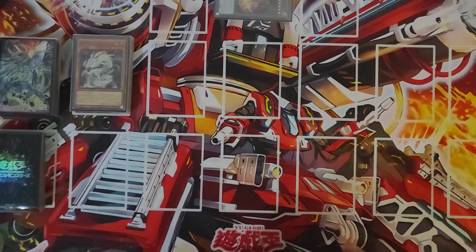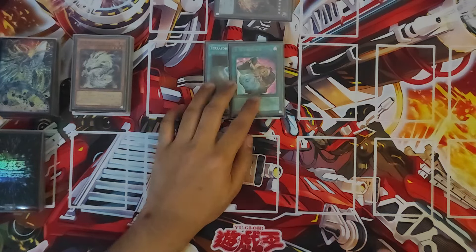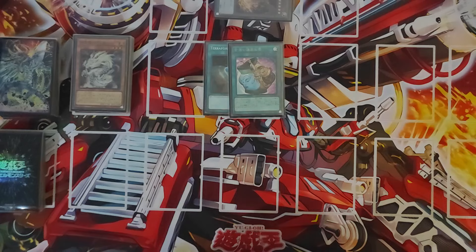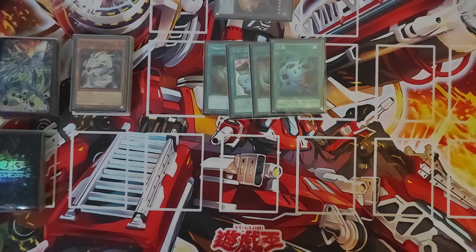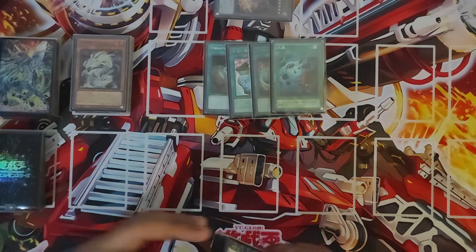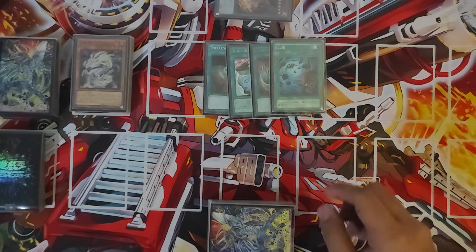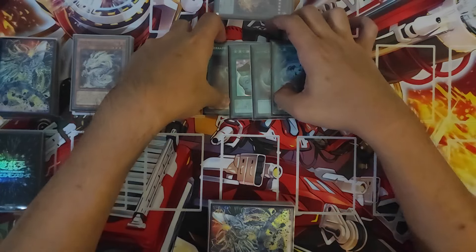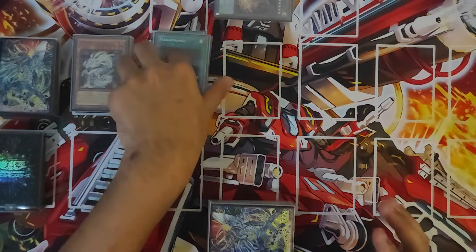For the staples — just consistency tools — we have Terraforming to search the field spell, Prosperity to dig for whatever you need, and Duster and Heavy Storm for back-row removal. I play in the Philippines where back row tends to always appear and floodgates love to show up in our meta. So you have to be careful. That's 4 staples.